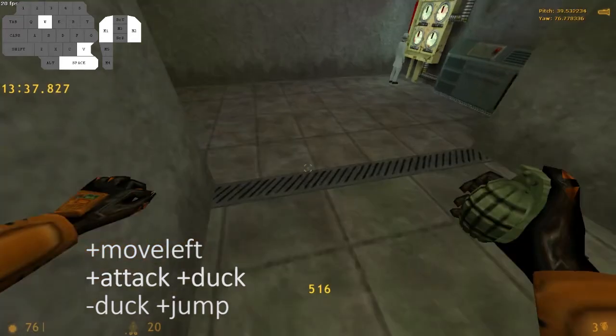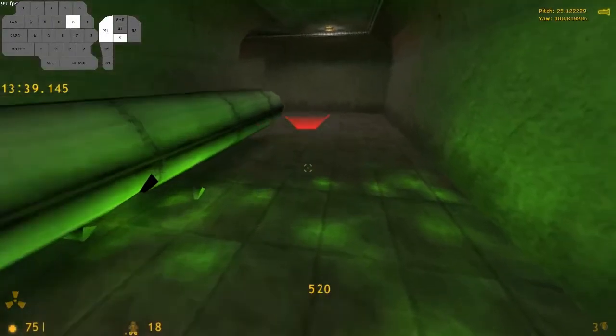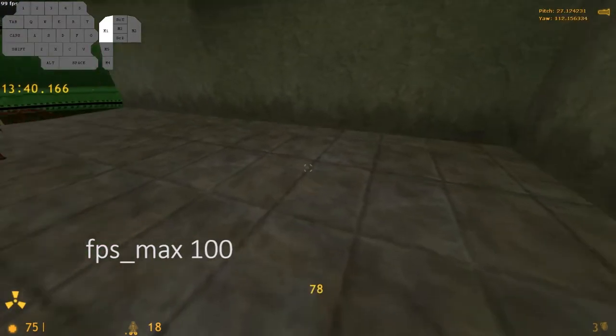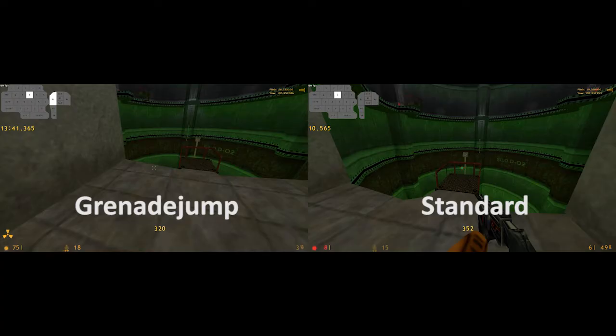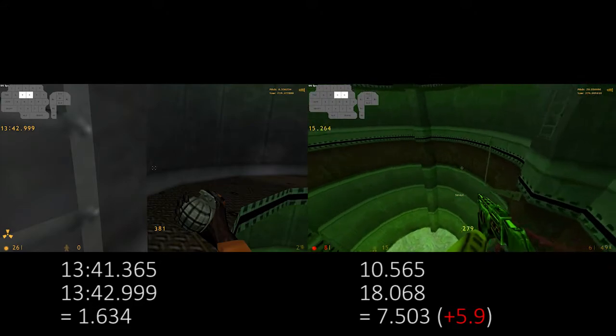Immediately, you turn back to FPS max 100 to continue the chain. When not having enough speed, you want to use a 4 FPS manipulation to save you from getting a second radiation damage tick. After that, you perform a precise grenade jump with 16 to 18 armor. Compared to a standard route, this grenade jump saves about 6 seconds.